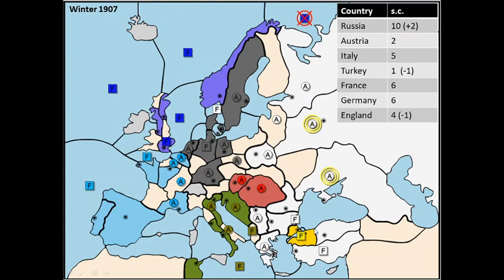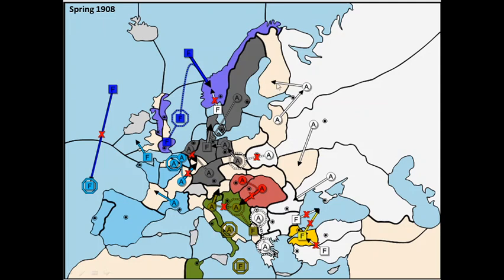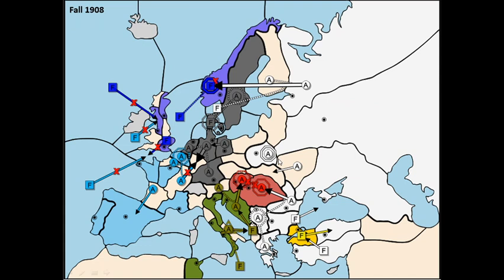My next priorities are obviously eliminating Turkey, eliminating Austria since it's served its purpose as my buffer against Italy, and provoking some English-German conflict. In 1908 I continue moving into Finland and St. Petersburg and also moving south. Turkey is annoying — he keeps submitting orders to the very end, moving to Ankara while I take Constantinople, so he remains at 1 center but still not dead. I do manage to take Norway from England; Germany is keeping his word, only protecting his own units, which I really appreciate.